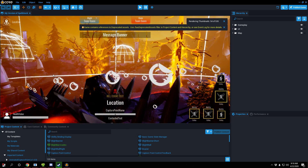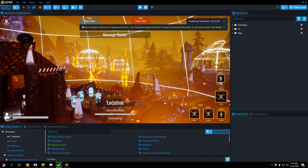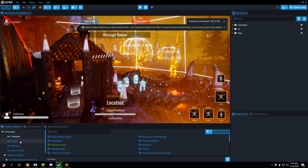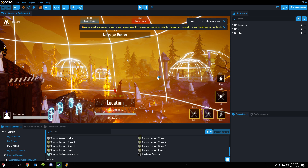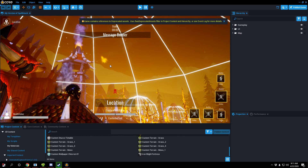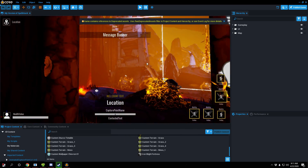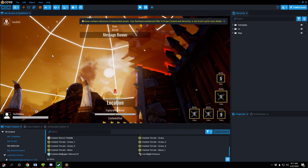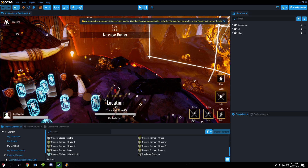It's built on top of Unreal Engine 4, but it has its own editor — it's a much more accessible, streamlined version of UE4. Unreal Engine 4 is already really well-made and accessible, but this is just that next level of accessibility. You can go in and look at all of the scripts, all of the assets, the materials — all of it. Then you can create your own version of whatever game you find on here.